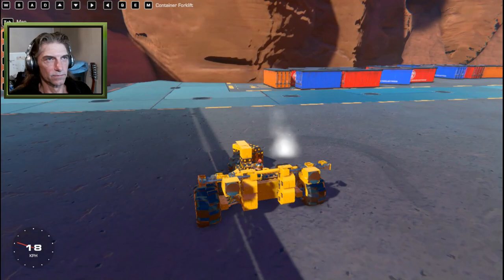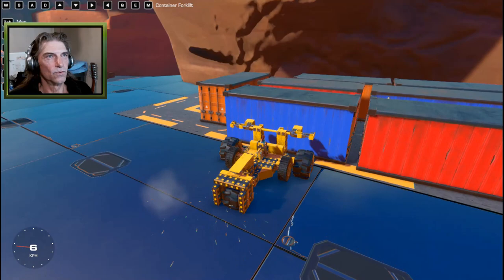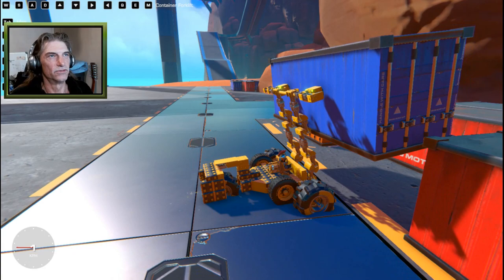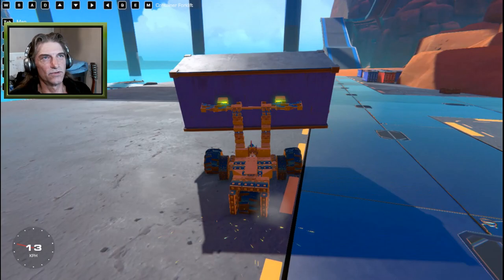We have extensions, slide mode, and our back wheel turns a full 80 to 90 degrees, so we have very good control. Let's go grab one of these containers. You can see the controls on the top of the screen - we'll pull up, hit M for magnets. Q and E are lean back and tilt forward, and the arrow keys up and down give us our lift. We'll lift that sucker up and pull it back.